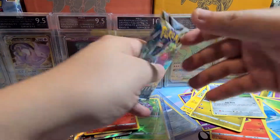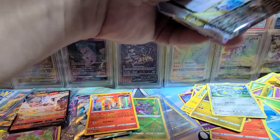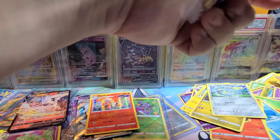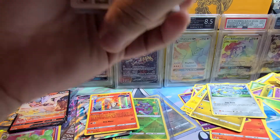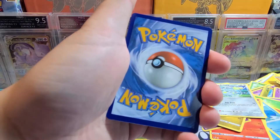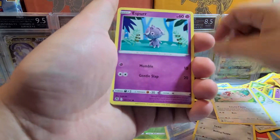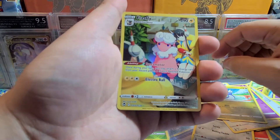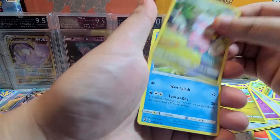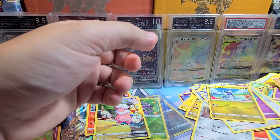Final pack of this booster box — it's a white code card, so forget about Lugia. Fletchling, Ferroseed, Smeargle, Esper, Dratini — and a Trainer Gallery: Flaffy. That's gonna be our last hit of the box.